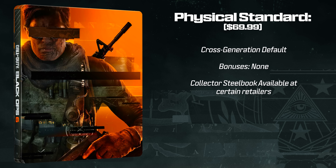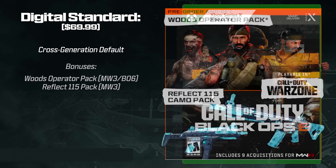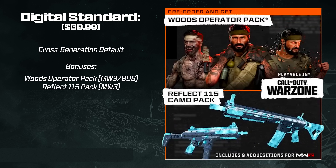As for bonuses with the physical standard, as of right now there's nothing. The last couple of years the majority of bonuses have been digital only, and things like beta access have already happened. Physical you just get the physical media, which is always nice. At certain retailers like GameStop there will be a physical collector's steelbook, but that's about the only bonus. The digital standard is also cross-gen by default — no physical disc, purchased from your storefront — and includes the Woods Operator Pack available in both Modern Warfare 3 and Black Ops 6, plus the Reflect 115 camo, which is only for Modern Warfare 3.